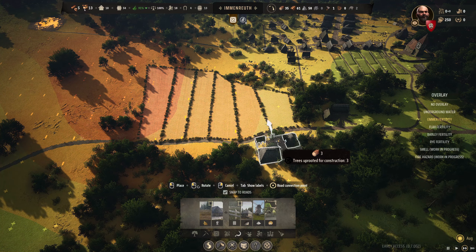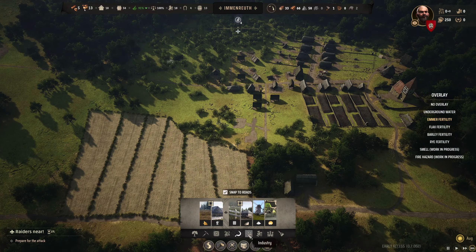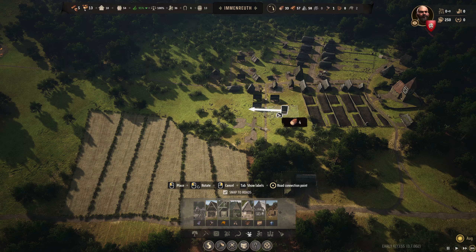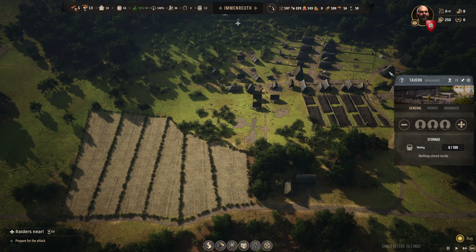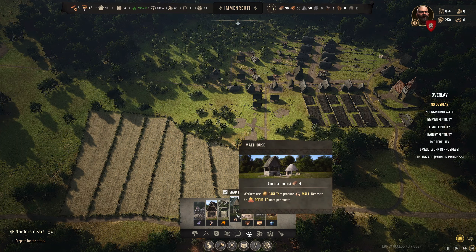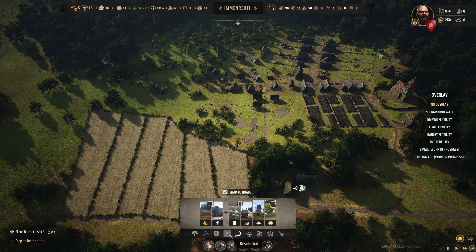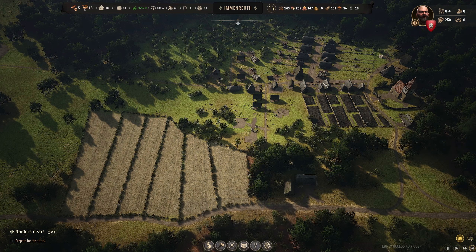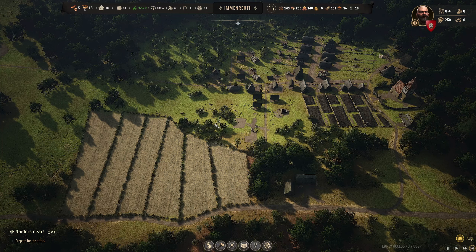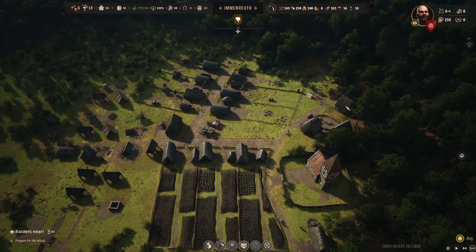I'm going to put the farmhouse right here, and the industry will be a malt house. Booze production will require a tier 2 home, so that will be a little interesting — we're going to have to have everything else in place first. But you can see our approval is through the roof.